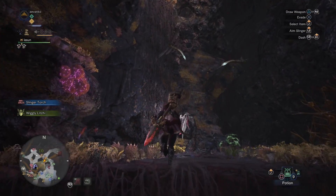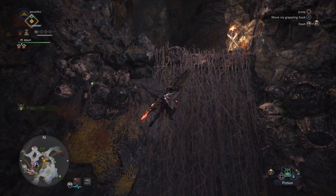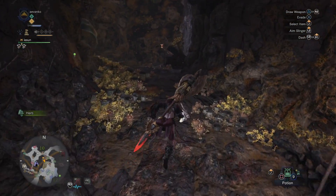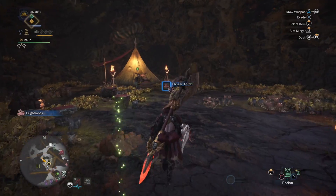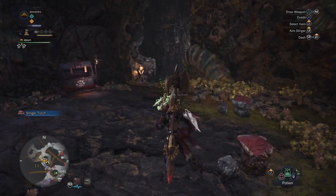I went through all my playthroughs and looked through all the guides but none of them give any information about this one. This is a great camp because it gives very fast access to the bottom of the Vale. So if you want to go to that sulfur, pretty area, or if you want to go up against Odogaron in his nest, that's where he is.